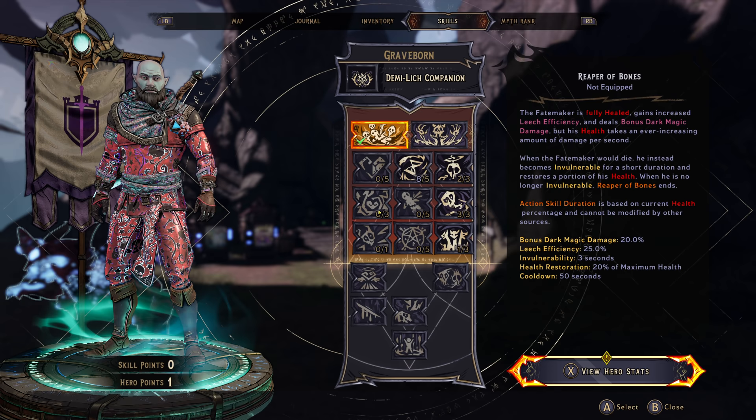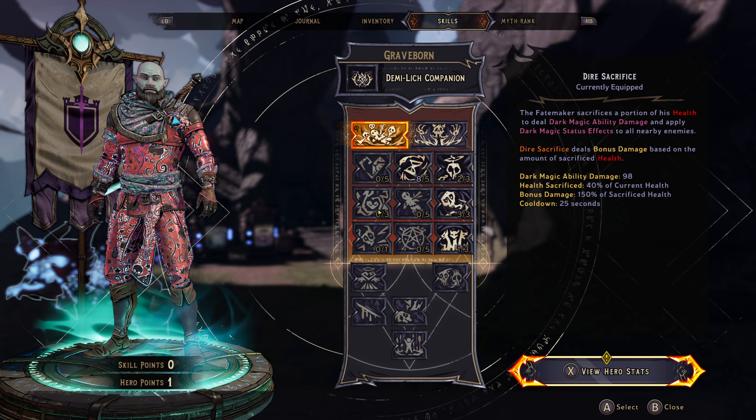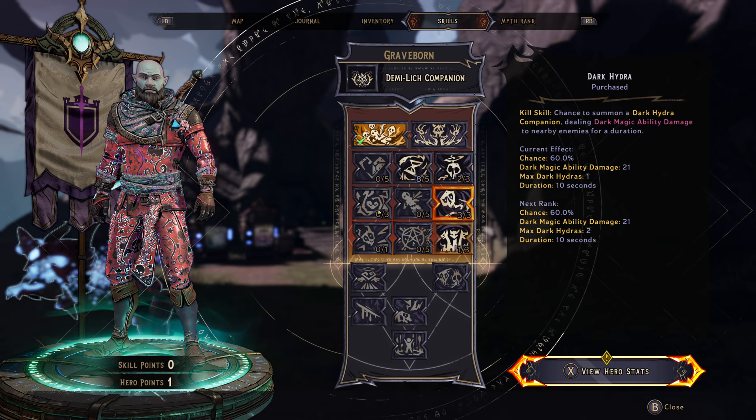Holy Hail gains increased leech efficiency. Bonus dark magic damage. Health takes ever increasing — when it would die, becomes invulnerable. 20% bonus, 25 leech, three second vulnerability. I kind of like that. Spell cooldown — get that, get that. Okay, let's go over to hero stats.